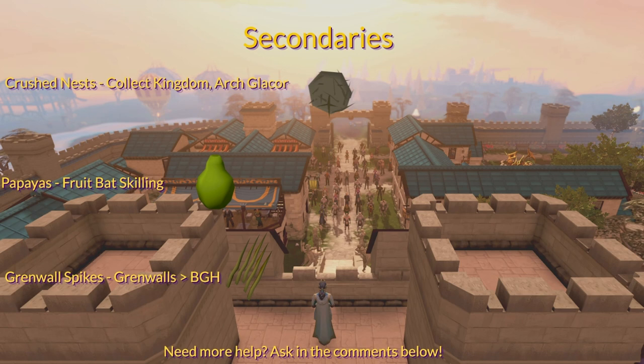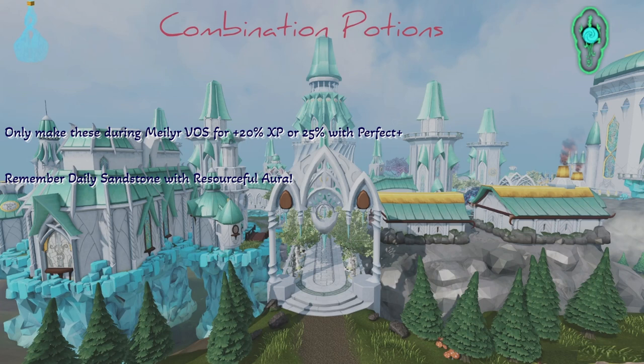A reminder: combination potions are any potion that you use a Crystal Flask to make, or a potion in a Crystal Flask that you're upgrading. Only make these during the Voice of Seren in the Ithell District — this is plus 20% experience, or plus 25% with a Perfect Plus Potion. Also remember your daily sandstone with the Resourceful Aura if you have it, because 50 a day will not last you very long, and 0 a day will last even less.